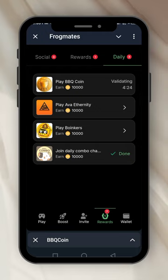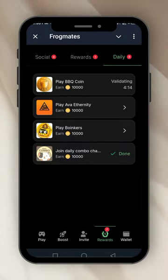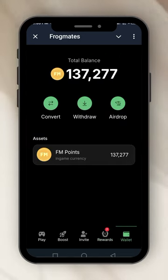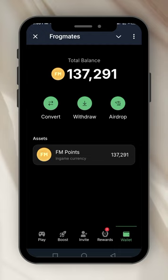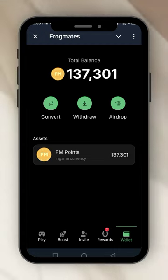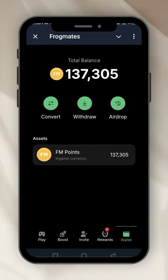The next thing is the wallet. Click on the wallet to connect it. I think it has an in-house wallet already. You can see: convert, withdraw, airdrop — very easy. You better join this one now.